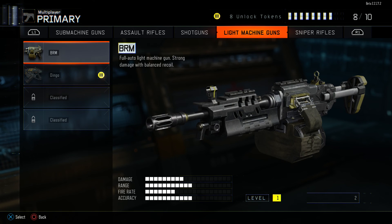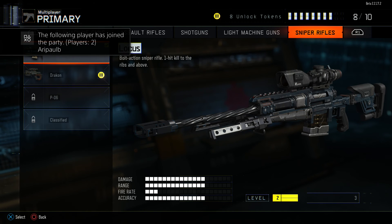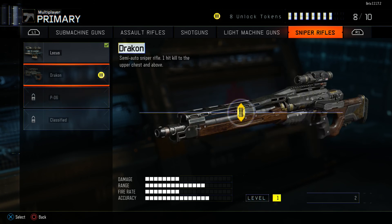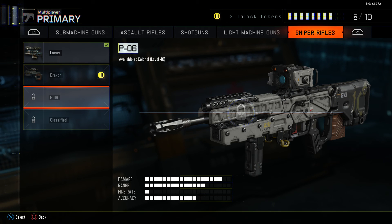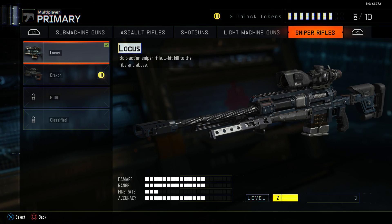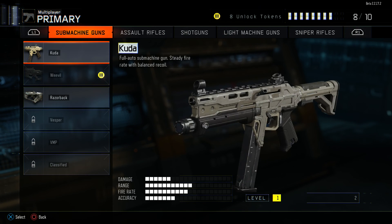I would probably use the BRM just because it seems a bit more well-rounded. For sniper rifles, we have the Locus, the Dracon, and the PO-6. The PO-6 has insane damage but almost no fire rate. The Dracon has really high range and accuracy, and it's semi-auto, so you just stay back, spam it, and it has nice accuracy — probably pretty good. The Locus is more of the quickscoping weapon, sort of like the DSR, with high accuracy, range, and damage across the board — probably one of the best snipers in the game.